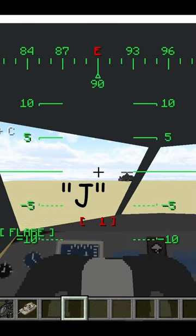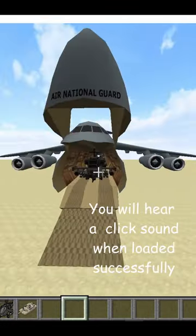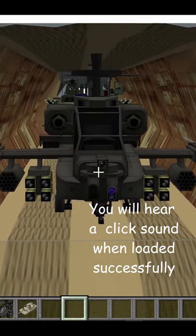Now once in the plane, press the J key in order to load these vehicles up, and as you can see, the helicopter and tank are now safely loaded onto the plane.